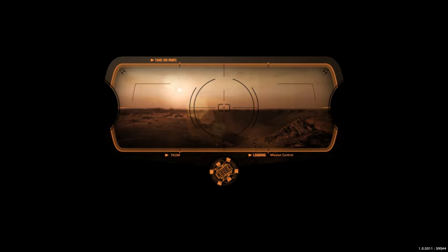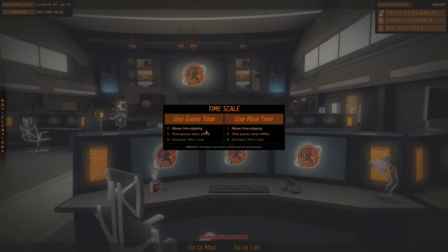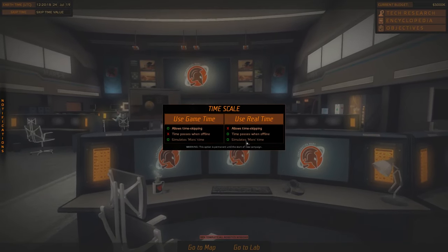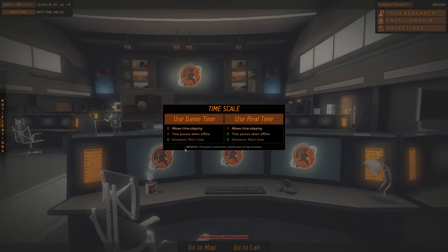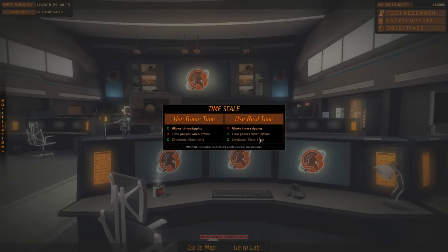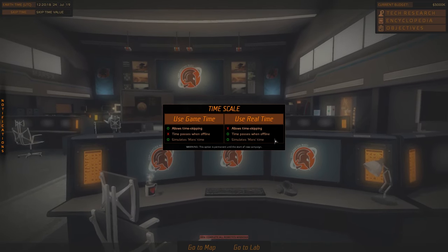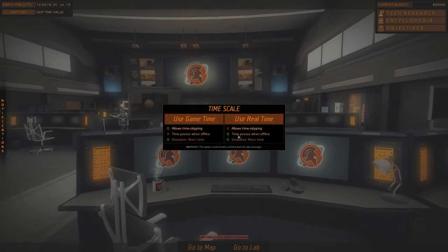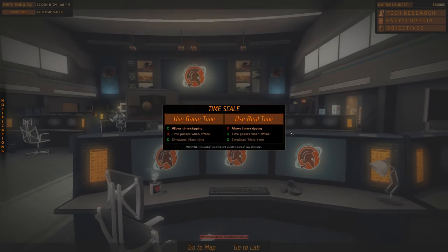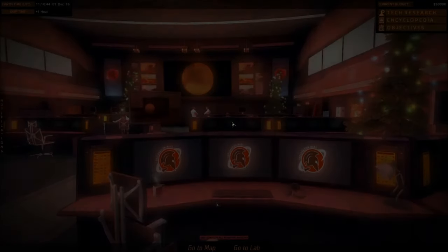Now we skip forward many, many years to the new probe. An interesting fun fact about Mars while we wait is that 50% of all probes we've sent there have failed to some degree. This is a very interesting addition — it's literal real time in the game. So if you choose real time, then if something takes six hours to research, you have to wait six hours in real life. It happens when the game's not open, and it's based on your system clock. It's definitely more of a laid-back armchair kind of thing. That's why I say it's a mixed bag. But we're going to use game time to allow time skipping, obviously.